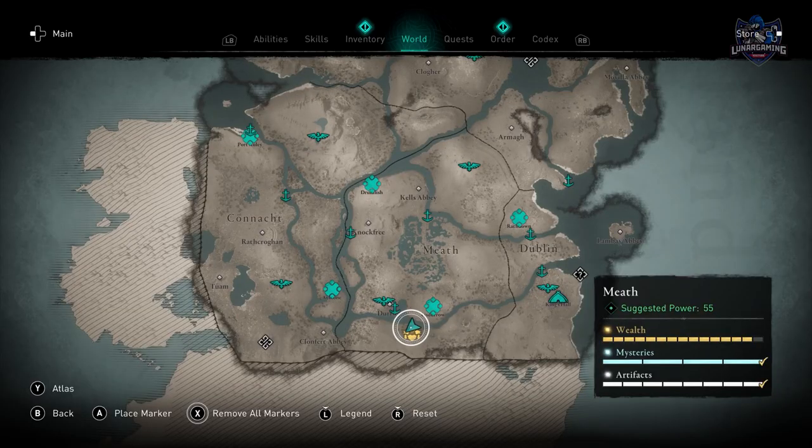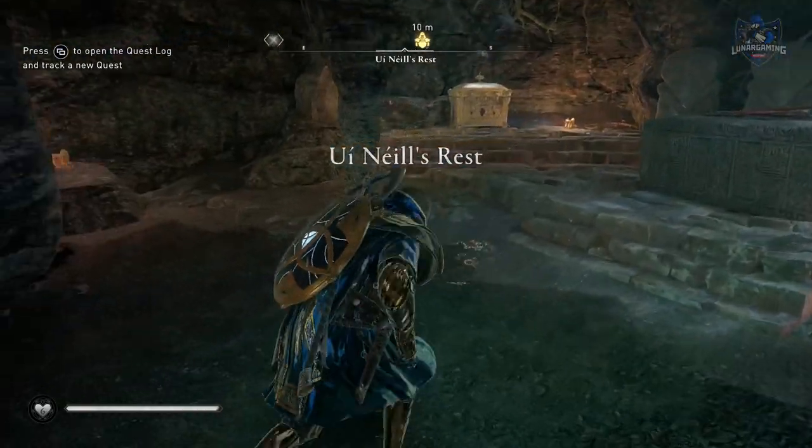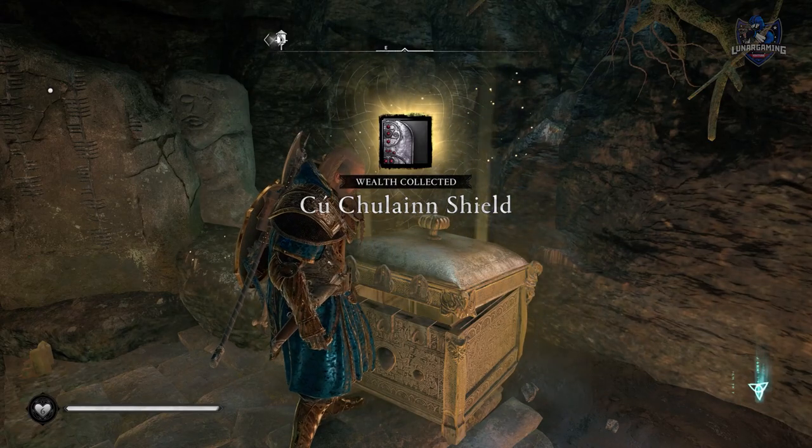None of the five artifacts are particularly difficult to reach. Once you've collected them all, you can head back to Enail's tomb and get your shield as a reward. That is how you get the K'Khalin shield in Assassin's Creed Valhalla's Wrath of the Druids.